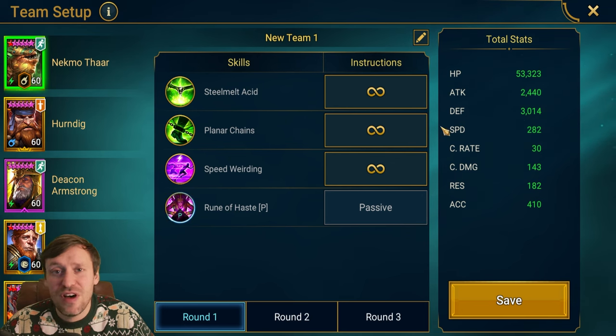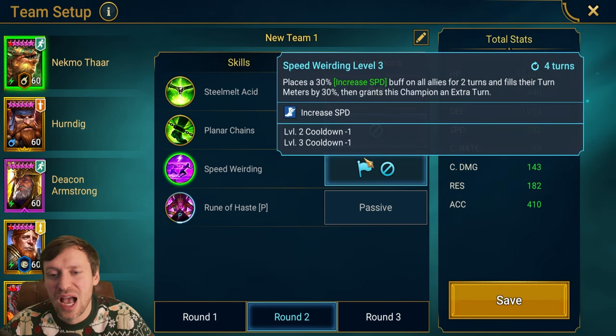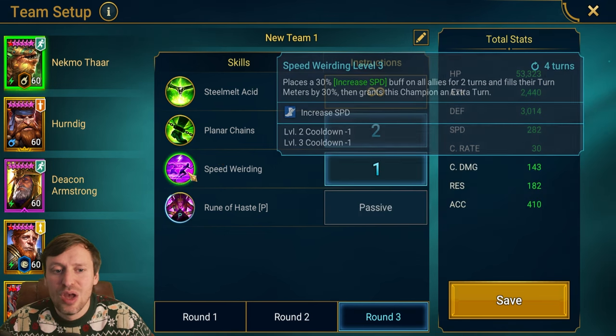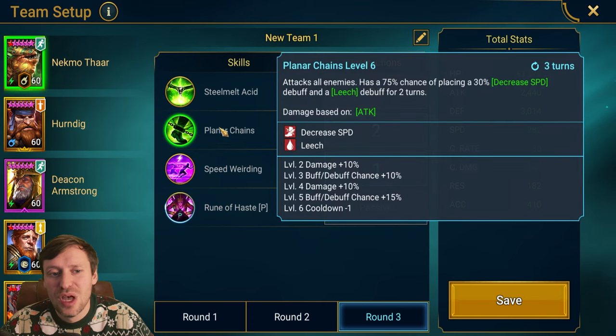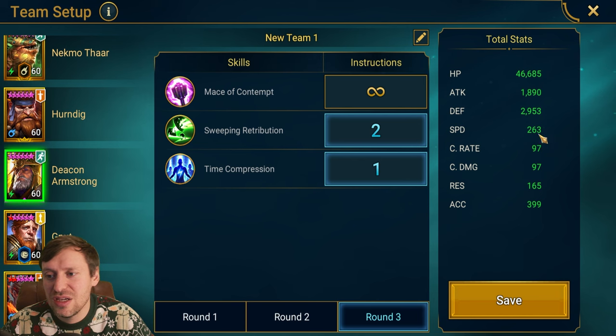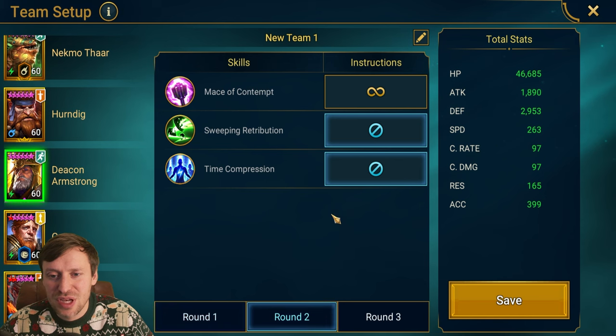Necmo is the fastest at 282 speed. Round one he can do what he wants. Round two we want to prioritize the A3 but not use it — just to get that turn meter boost and increased speed — and we lock out the A2. Round three we need that increased speed buff and turn meter boost so we go first, then slow down our clones and the boss with the A2. Such a good ability for this fight.